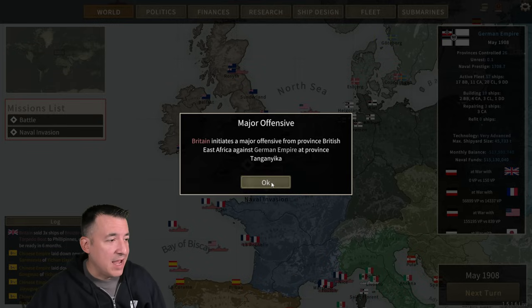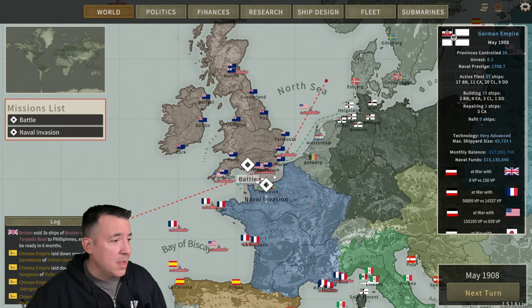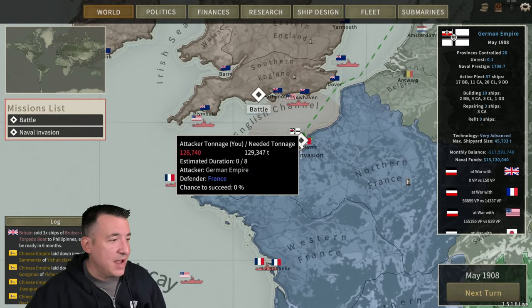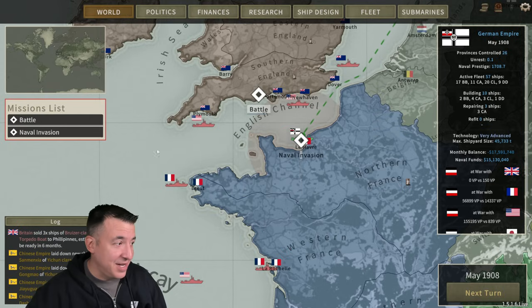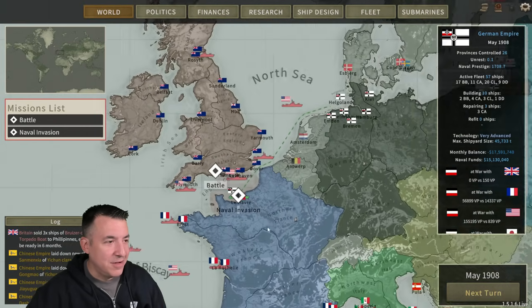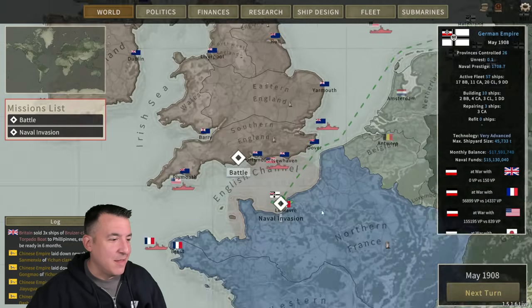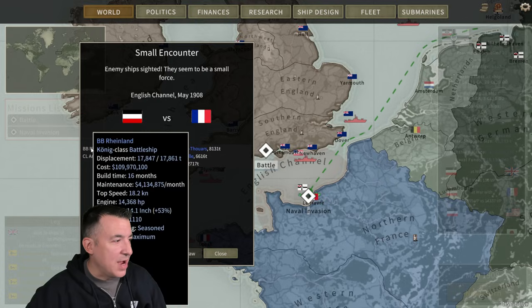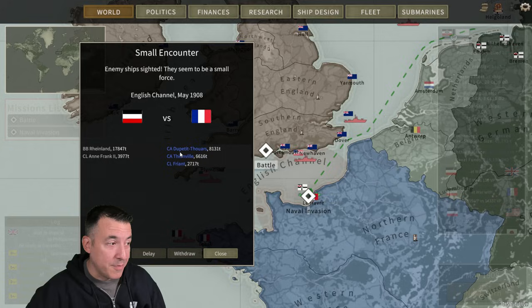The British are attacking our holdings in Africa, but we haven't actually met their navy yet. We are launching a naval invasion of northern France, which right now has a 0% chance to succeed, but hopefully that will get better. I probably should have chosen something less daunting than the main part of France, but we do have a battle against the French. We're taking in the Rhineland, one of our Koenig-class battleships — one of our older ones — going up against two heavy cruisers and a light cruiser.